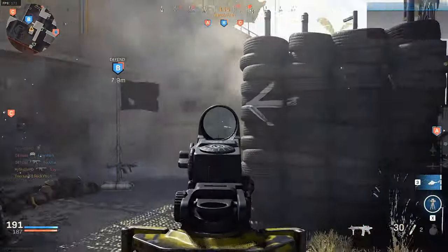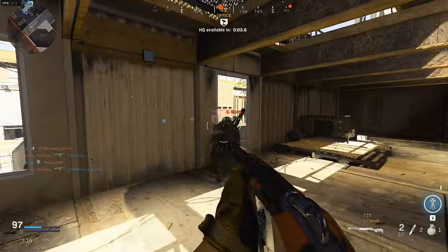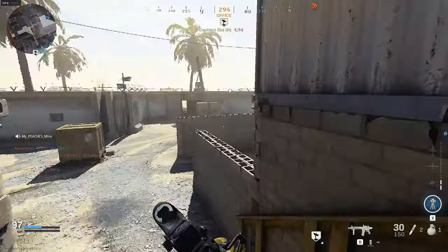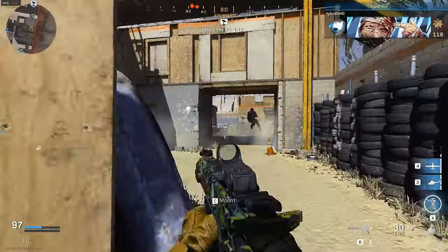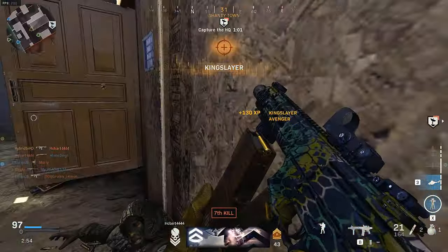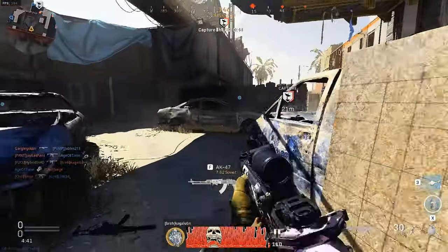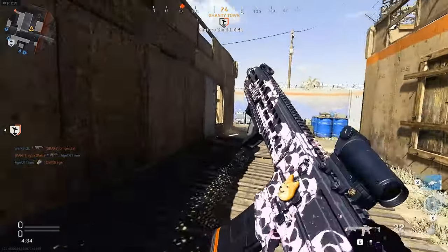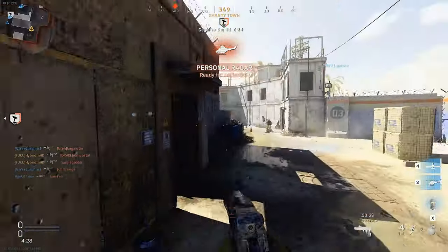Once you get the Blackout rounds and the final barrel on it, it makes this gun ten times better. The two main attachments that make this gun pretty good up close and at medium range are the Tempest Marksman barrel and the 30-round Blackout mags. As for the other attachments, I ran the Viper reflex sight, the M13 skeleton stock, and the Commando foregrip — that felt like a really good balance of movement speed, ADS speed, and control. It still does struggle a little at long range, but definitely give this gun a try.